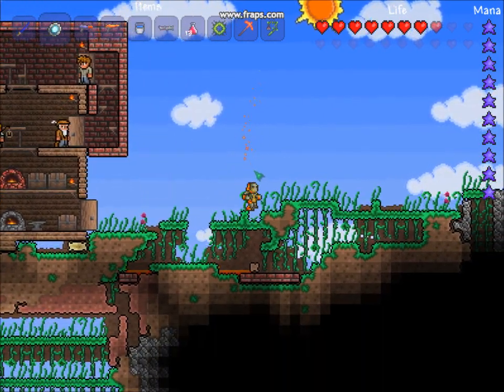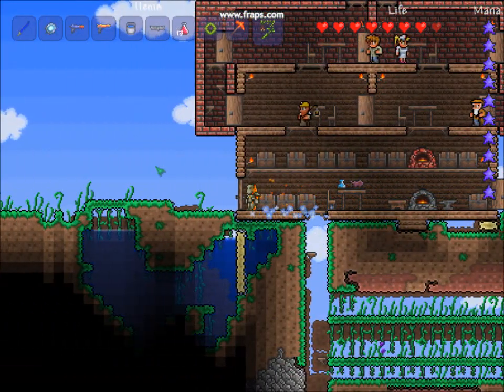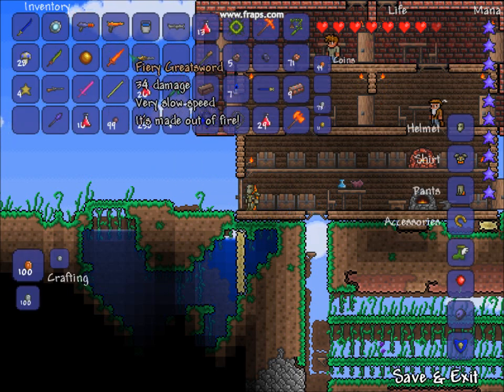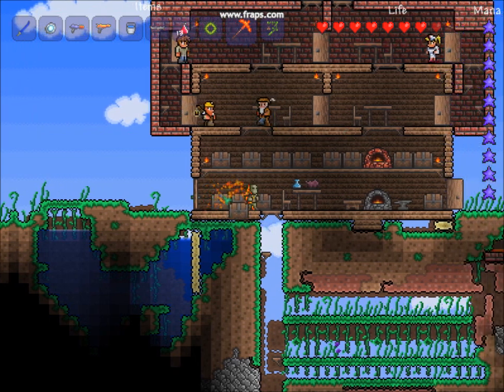Hey guys, it's the Widow Chelsea, and I'm going to show you how to get loads of hellstone. With hellstone you can make a molten pickaxe, fiery greatsword, which is supposed to be one of the best swords, a molten hammer axe, and molten armor, which is the best armor.